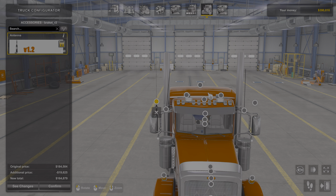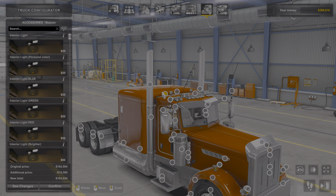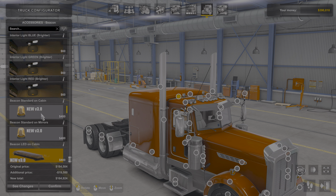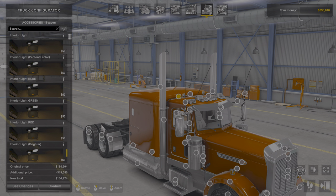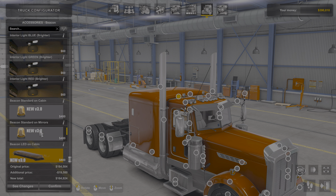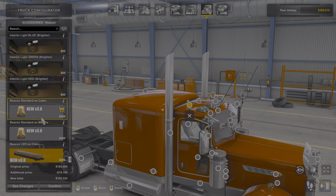You can add a CB — you can literally add four antennas. Then you go right here and you can add this — it's the color of the inside of your truck. You can put them on your mirrors, you can put them on the cab.